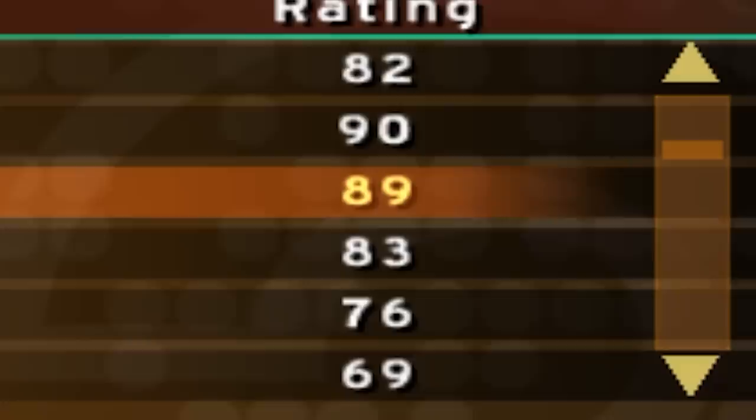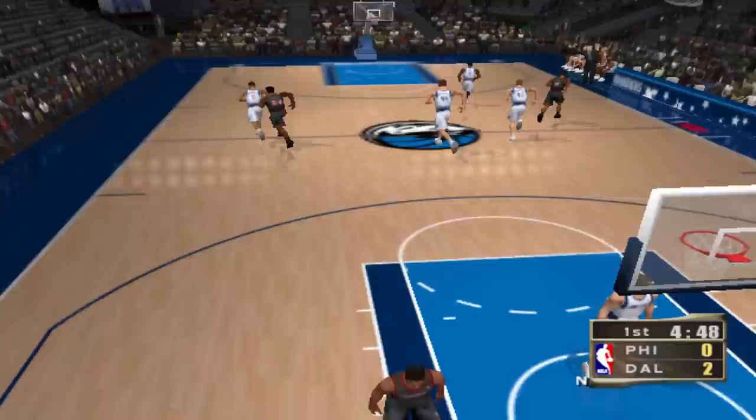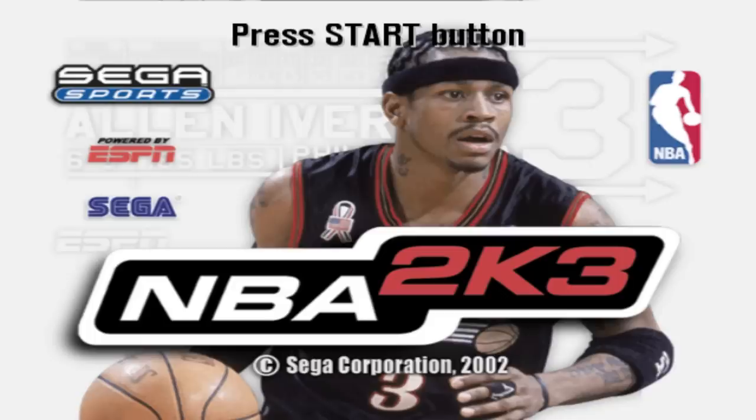On to 2K2, and Dirk so close to the 90 overall here, coming in at an 89. There's a fade, and that's our easiest one so far. We're getting closer and closer — we should have that one-leg fade soon.